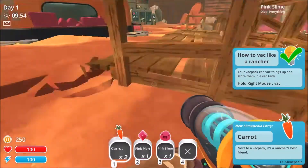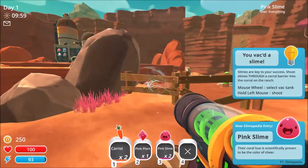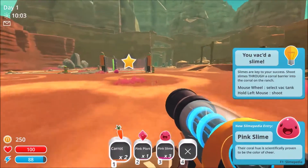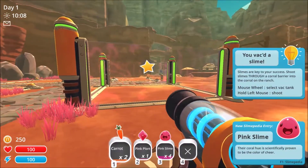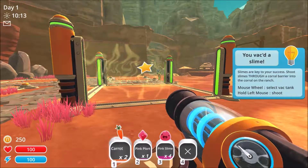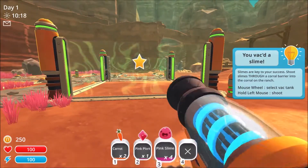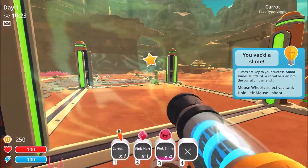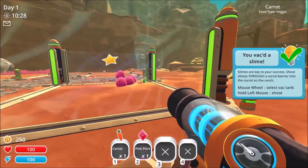This is really the first time I've played it, although I have watched it being played a little bit. We're going to start with these pink slimes. Slimes are key to your success — shoot slimes through a corral barrier into the corral on the ranch. Mouse wheel lets you select your vac tank and then hold left mouse to shoot. I shot a carrot in there but I wanted to shoot a pink slime in there. You can also hit your number keys.